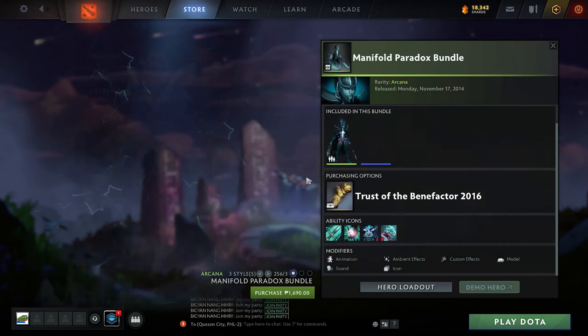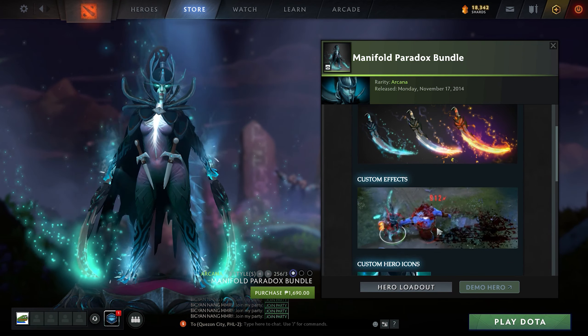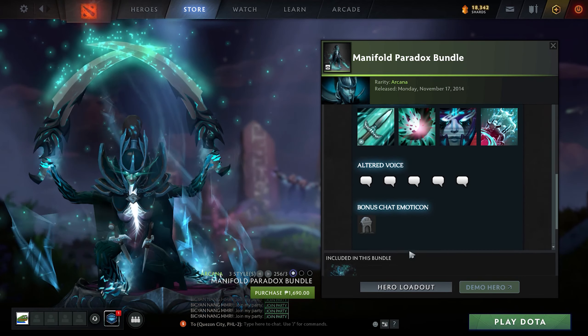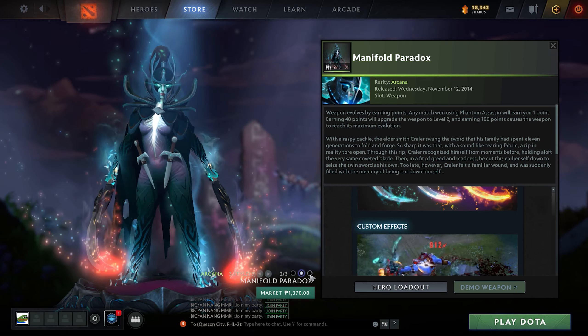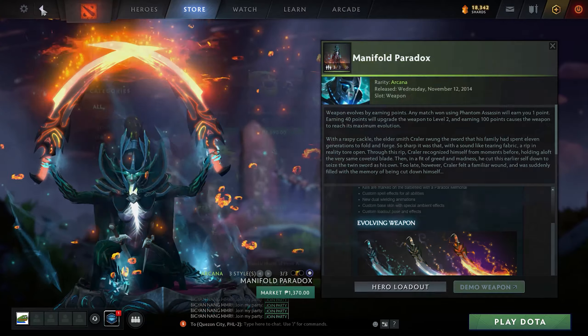For the next one it's Phantom Assassin. What's unique about this is that she is dual wielding two swords and the color of the swords changes depending on the progress you have with the Arcana. There are also a lot of items that fit or go well with the Phantom Assassin Arcana, which makes it very worth it.